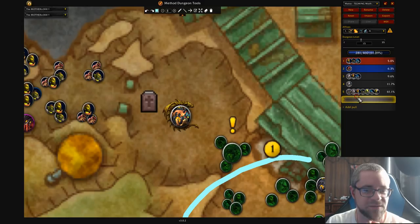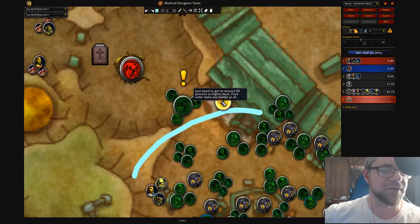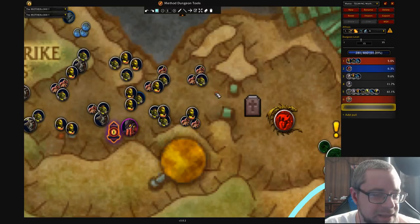That's with all of this stuff, and by now lust should definitely be back up. So next step, we'll pull the boss and designate that as red. I have notes here: just need around 60% or higher here, pack order does not matter at all. At this point, you're more worried about instead, typically on dungeons, you'd be more worried about what you are pulling and what you're not pulling. But in here, it doesn't matter at all — you just want to have enough count. So we'll see if 60 is actually good enough; that might not be the case, but we'll find out.